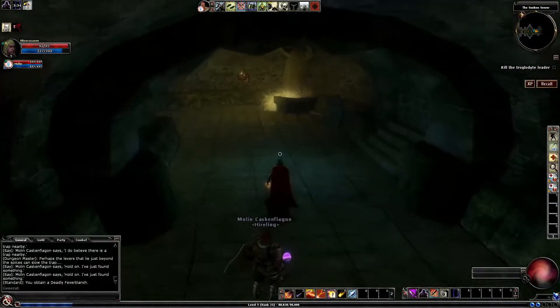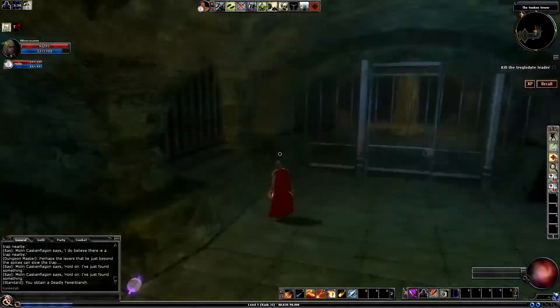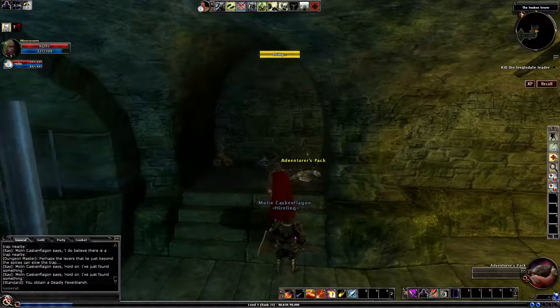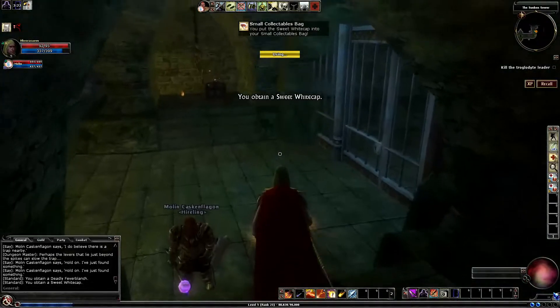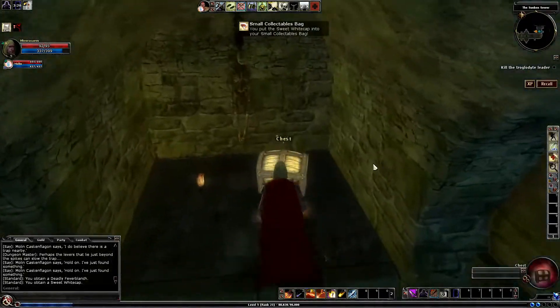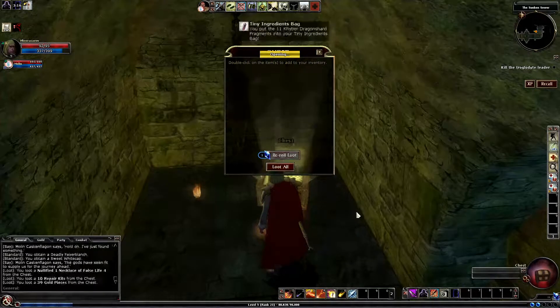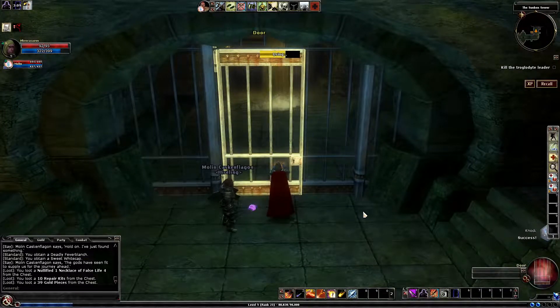Perhaps the lever is placed just because spikes can trigger the trap. That one did nothing. But luckily we have a lever here. And a chest. Wonderful. Locked, but I have just the spell to open it.